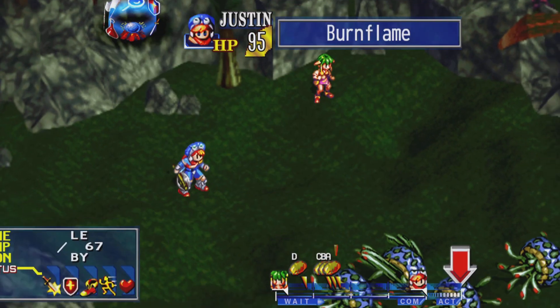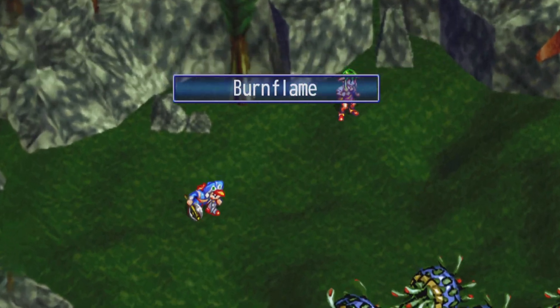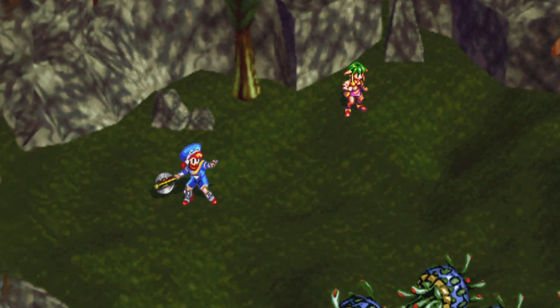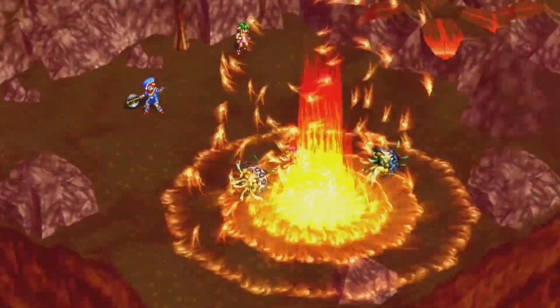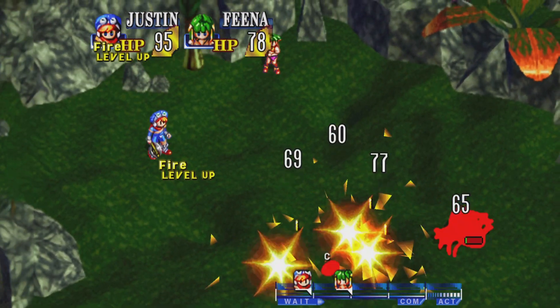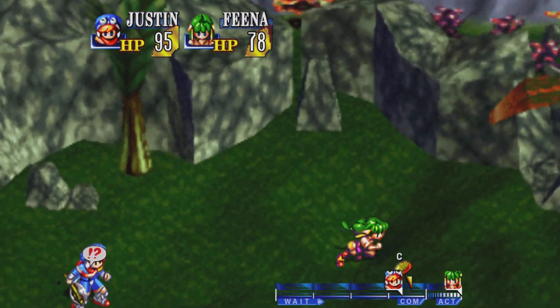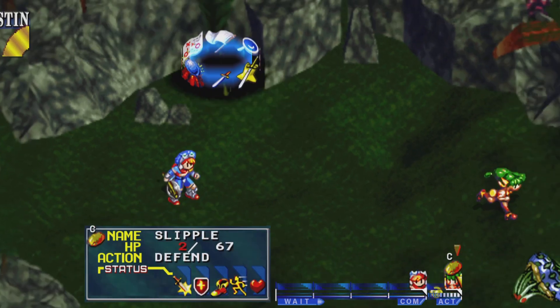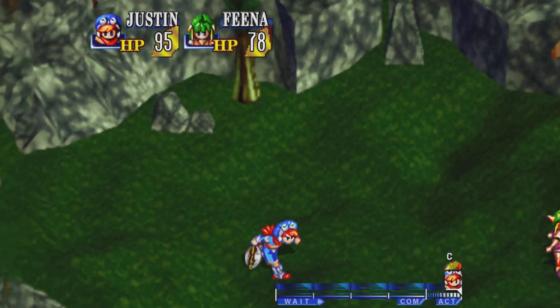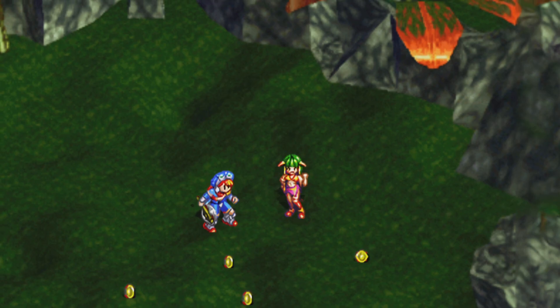For the first time I was like, maybe I can kill them with fire, testing my magic on them. But after subsequent fights, I just used physical attacks, and Justin would kill one per strike. Fina had to get a level up, but when she did, she was also able to kill them one per shot.